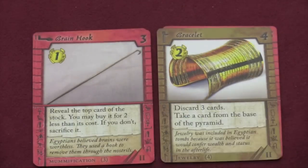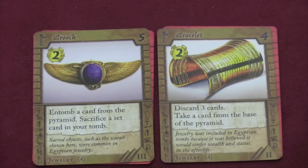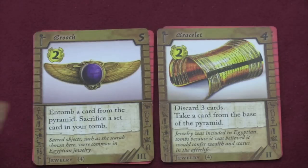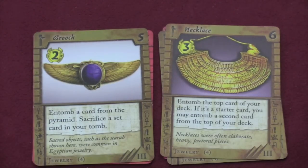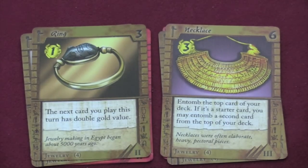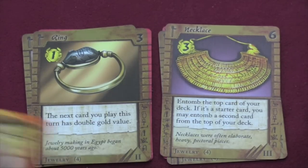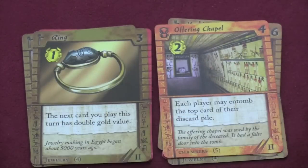Then we have the jewelry set. The bracelet where you can discard three cards, take a card from the bottom, entomb a card from the pyramid. But then you have to sacrifice a set card from your tomb. So this is cool if there's a specific card you want and you have a set card that you don't care about. The necklace lets you entomb the top card of your deck, and if it's a starter card you can do a second one. My favorite card from the jewelry set is the ring — the next card you play this turn has double gold value. So you get a three gold, like you get this one and a necklace combined, and that's six gold that you have to spend. A very useful combo. And if the ring shows up early, it's one I like to buy.